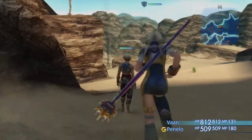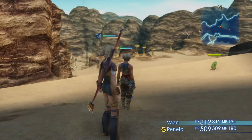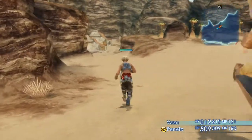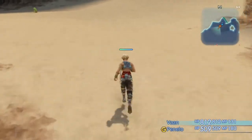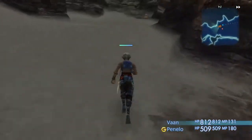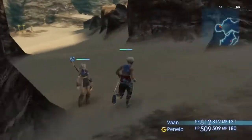When you get to the Giza Plains and get Penelo, you can really start grinding. But even before that, if you need a lot of Phoenix Downs, here's something you can do right now: as soon as you start the game and reach the Estersands — the first hunt area with the Rogue Tomato — run past it all the way down to this little camp area. Enter it to refresh the area, a chest will spawn, and you'll get a Phoenix Down.